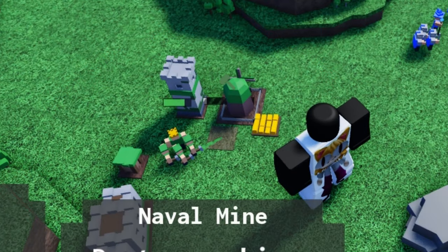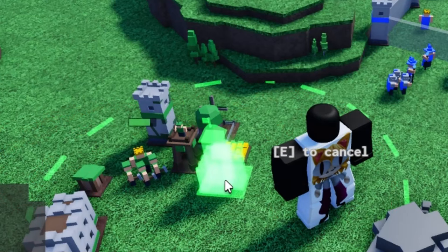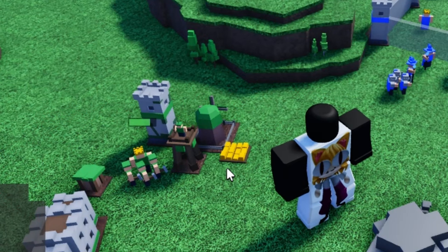Watchtowers are like two towers combined into one. And an outpost which is like your castle, but smaller. You can only build one of these, so best to put them where they are needed.